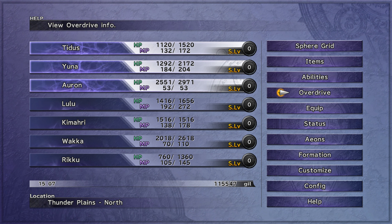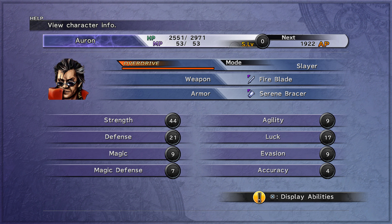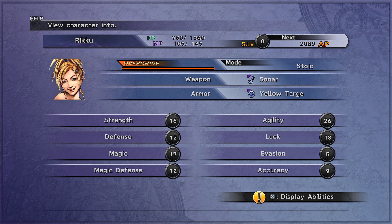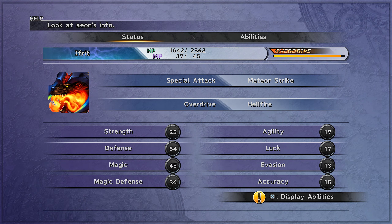Let's check the formation with Auron — 42 Strength! Yes — 44 Strength for Auron, insane. And look at Kimahri and Lulu — Kimahri is actually the better black mage at this point because of the weapon I have equipped on him. Let's check the aeons too — whoa, 2,000 HP for the aeon. Crazy stuff.